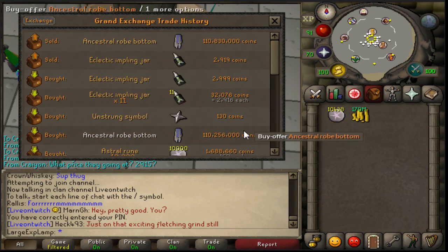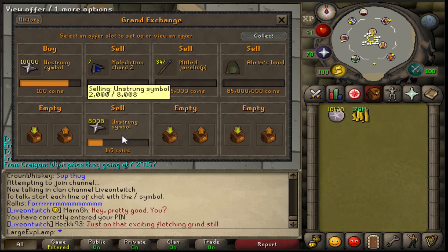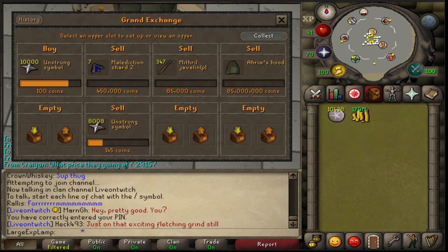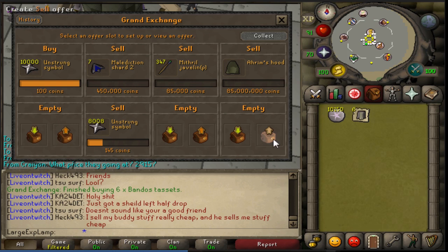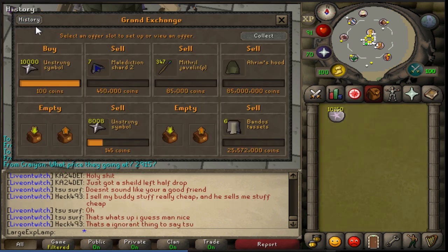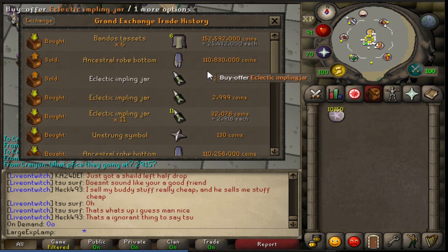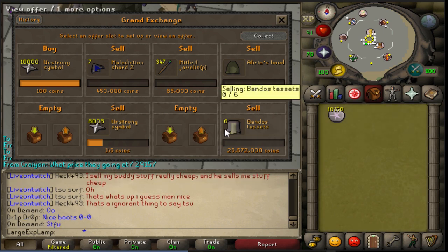Bought the ancestral robe bottom for 110 mil, sold it for about 600k more profit. Also sold 2,000 unstrung symbols for a 45 GP profit each — another 90k there, 700k total. According to GE Tracker I can sell these items for 25,572 each. I bought them for 152.6 mil total, selling for 153.4 mil — that's an 800k profit if they sell.